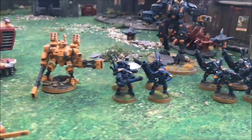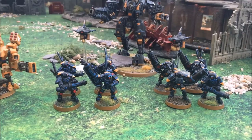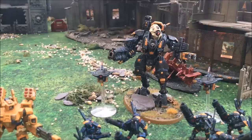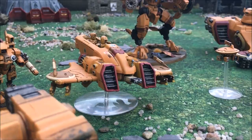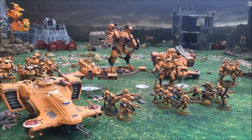The other Crisis squad behind also has a multi-tracker with a mixed loadout: missile pods on each, one plasma rifle, one fusion blaster, and a burst cannon. We've also got two squads of four Stealth Suits with burst cannons, and the Ghostkeel with a fusion blaster and cyclic ion raker. Heavy support is a single Broadside with Smart Missile System. In fast attack there's one suicide Piranha with a fusion blaster - we'll see how effective it is in 8th edition.